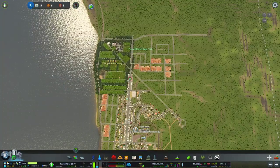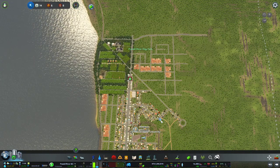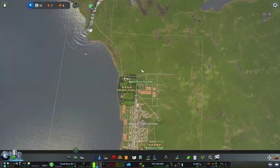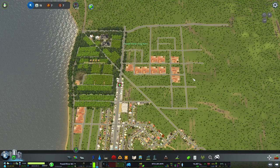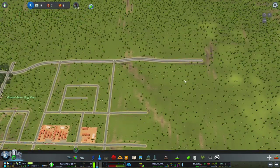Hello and welcome back to SimGames. We are going to be continuing our build of Powell River, British Columbia. Last segment we did our wilding and forestry area, and in this segment we are going to put together the airport.